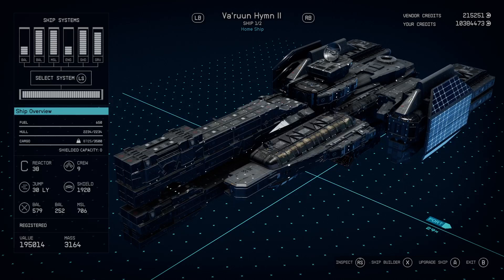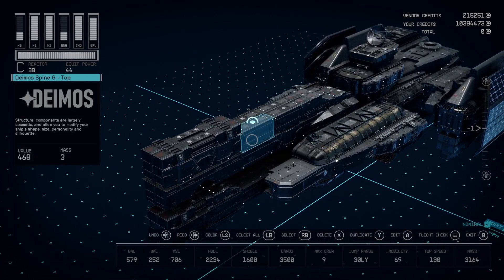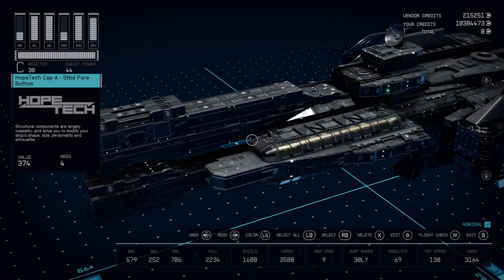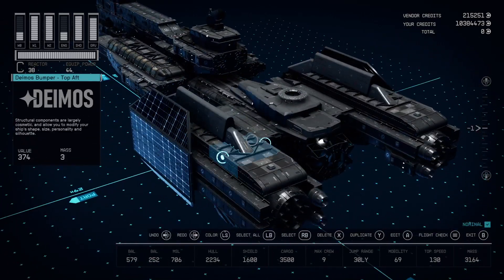Hey everyone, I'm going to be breaking down my Halo Frigate. I know that this one was pretty highly requested. A lot of people were interested in seeing how I made this ship, so I want to go ahead and help you by breaking down this ship so you can see how I ended up making the build.